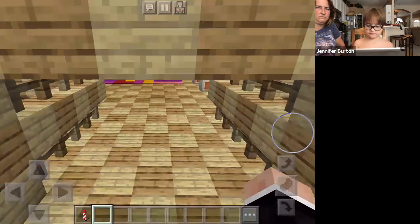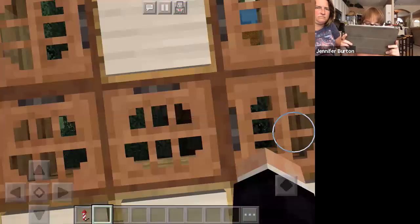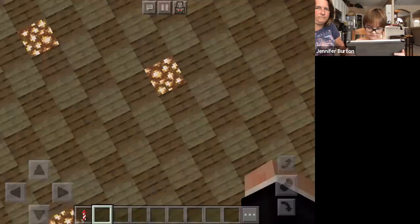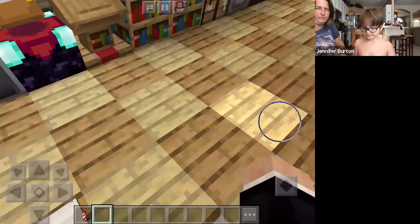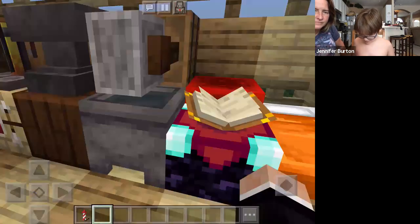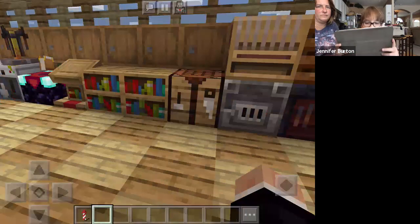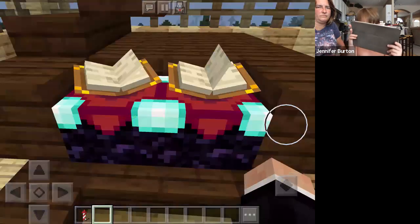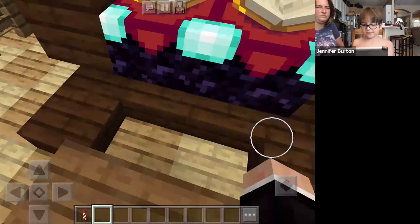Let's go in. This is everything I need basically: barrel, bed, chanting table, and so on. And then this is my piano — since I love music, I built a piano where I can play songs on my piano.